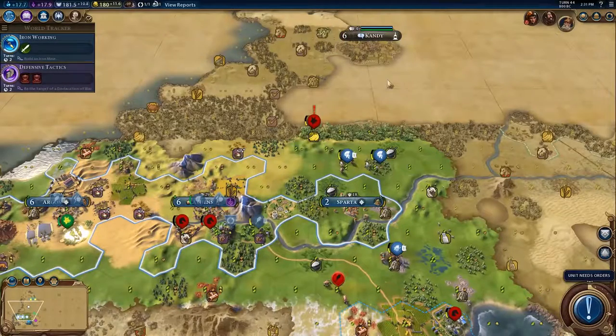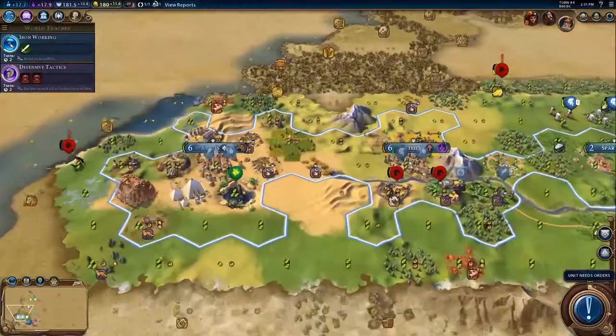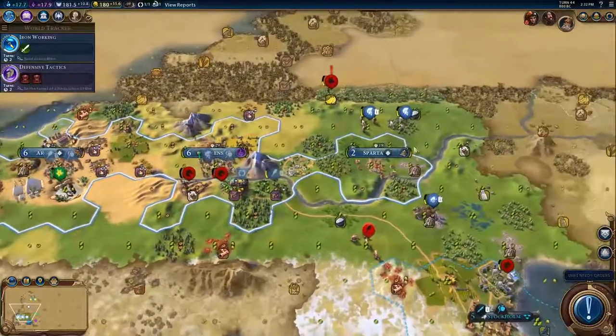Hi Spuds, Potato McWhiskey here. Welcome back to Let's Play Sid Meier Civilization 6. Where we left off, I think we had finished the Pyramids and we were building the Petra and a couple of other things.